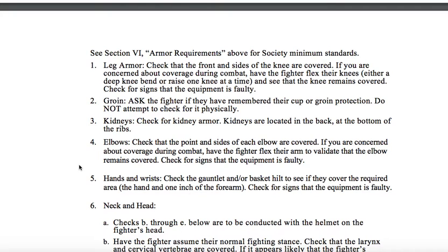1. Leg armor. Check that the front and sides of the knee are covered. If you are concerned about coverage during combat, have the fighter flex their knees — either a deep knee bend or raise one knee at a time — and see that the knee remains covered. Check for signs that the equipment is faulty. 2. Groin. Ask the fighter if they have remembered their cup or groin protection. Do not attempt to check for it physically.